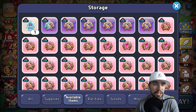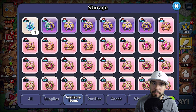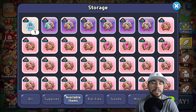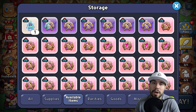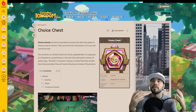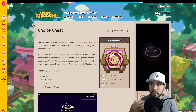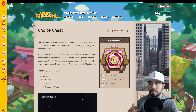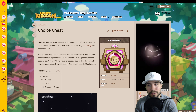First off, let's break down what exactly Choice Chests are. These are items rewarded by events that allow the player to choose what to receive — that's a huge thing. It's not just getting one piece; you can pick the right piece that's going to be best for you. They also can't be sold, so they're going to stay in your storage.